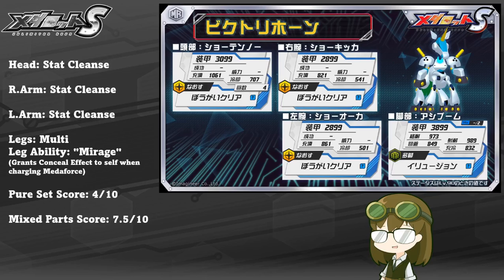With multi-legs at a speed of about 832, that's honestly still very good for multi-legs — higher tier for most builds. Unfortunately, with some lower stats of 973 and 989 for shoot and melee resist, it's not too bad but could be better. With an evade of 849, he is going to be relying on that Mirage ability with the conceal effect to help keep his damage intake low. And unfortunately in the armor department, he is also just a little squishy.